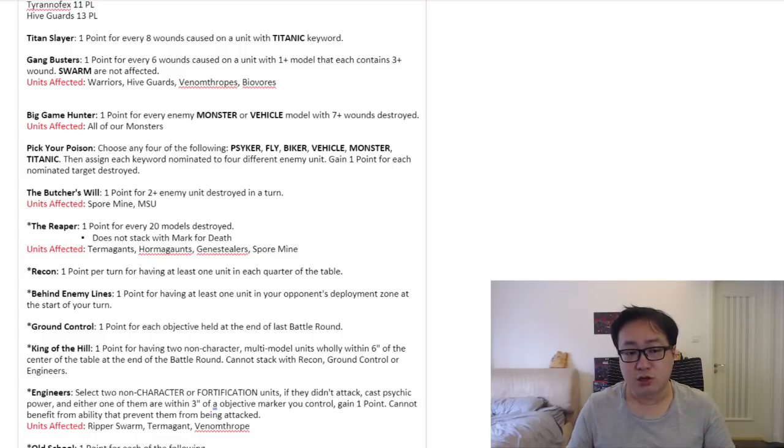If you only ever have a single squad of Venomthropes, your opponent won't pick Game Busters anyway because there are no other alternative targets to get all 4 points — they can only get 1 point. But if you have 1 squad of Venomthropes and 2 squads of Hive Guards, then Game Busters starts looking very attractive. This is also a reason why I advocate against taking multiple Hive Guards — there's often not enough terrain to hide them, and now there's even more reason for opponents to pick Game Busters and continuously pound your Hive Guards for easy points. Hive Guards are the prime target for this, especially since so many weapons can now ignore cover.